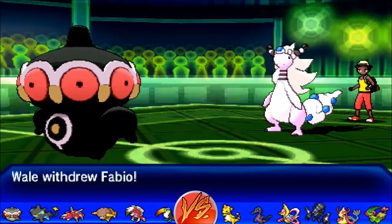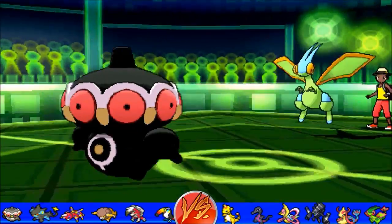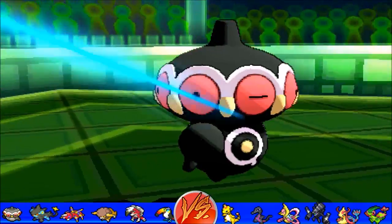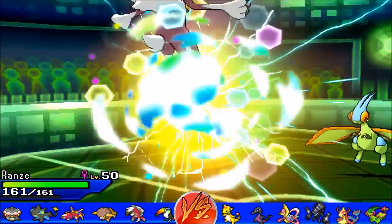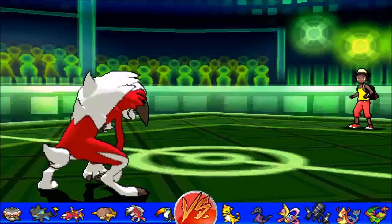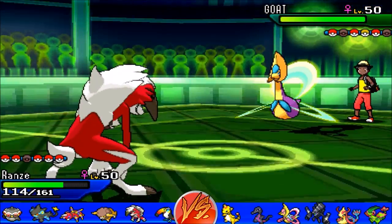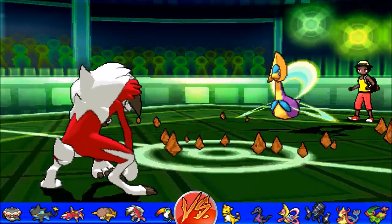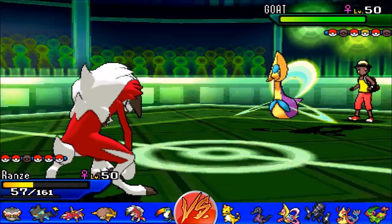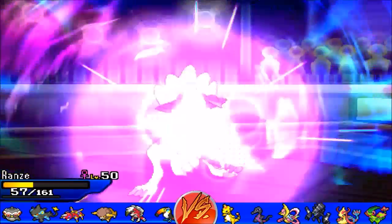I go for Rapid Spin because I really need my Toucannon and my Sash Sandrock to be in a good spot. I'm expecting another U-turn so I bring in Sandrock — I keep calling it Relichant, I don't know why — and go for Stealth Rocks myself to get residual damage on the bulky Pokémon like Chrysalia and Ampharos. Flygon is still an issue but I don't fear it. My opponent goes for Psychic, which does fair damage. Sandrock isn't that useful here so I sack it — rocks are up, that's fair enough.